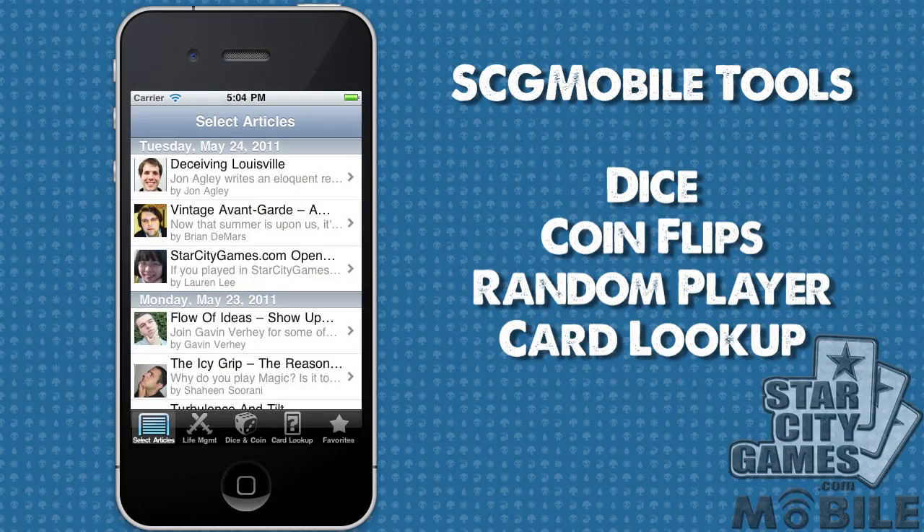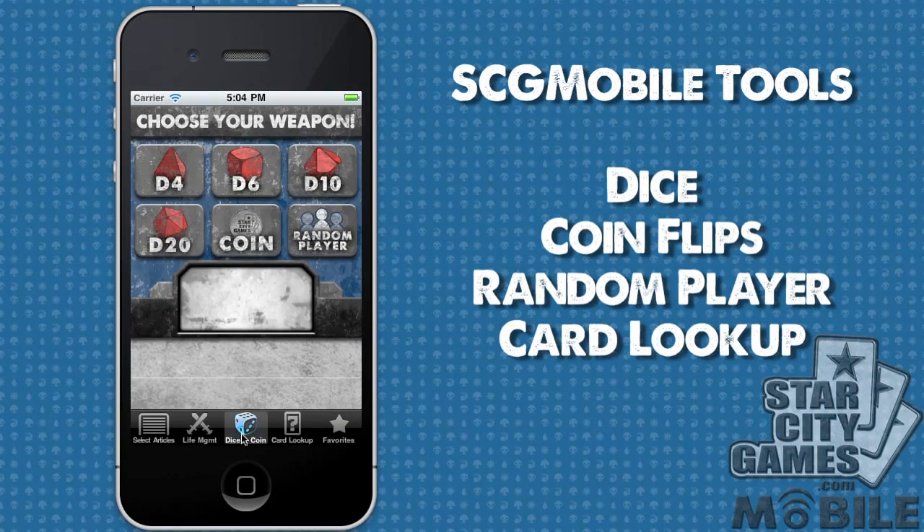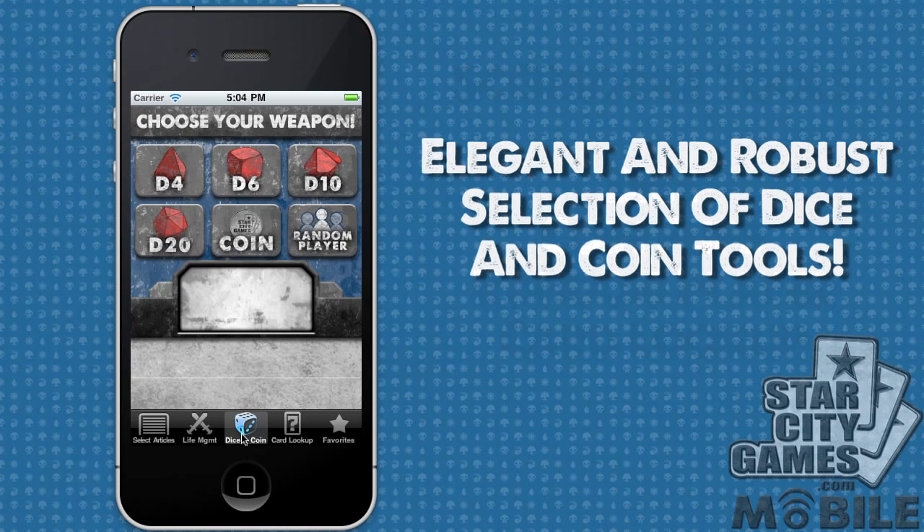Moving on, let's check out the Sweet Dice and Coin section. Here we have a simple, yet necessary, screen to provide the randomness we need in this game of ours. We're talking flipping coins, rolling dice, or even choosing a random player from those currently listed in the game.